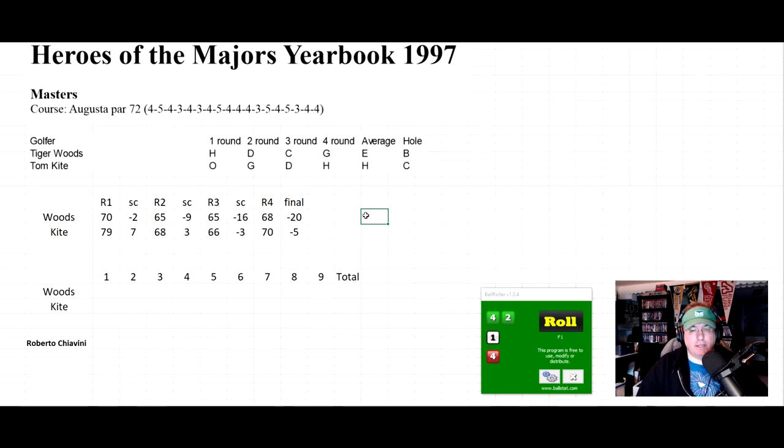That's the quick-play method, which is how I handled all 46 golfers over the first two rounds last night before cutting the field. You just go round by round and get a final score. But you can also play hole by hole — it takes longer, but let me show you how that works.